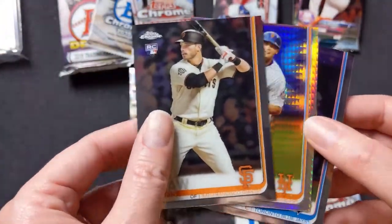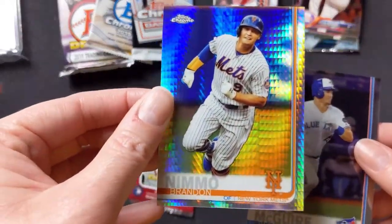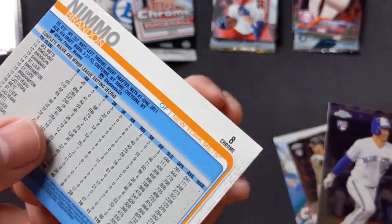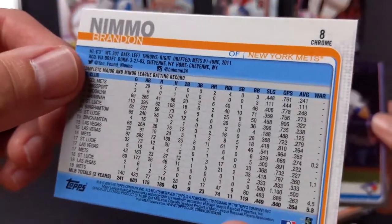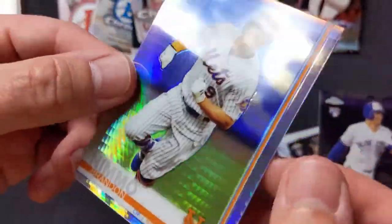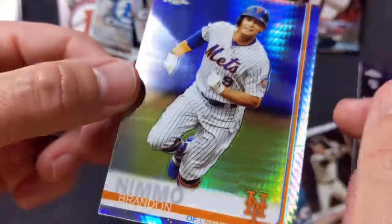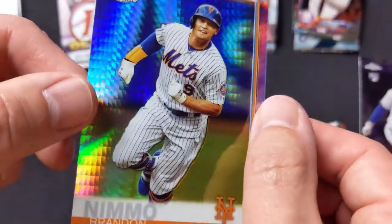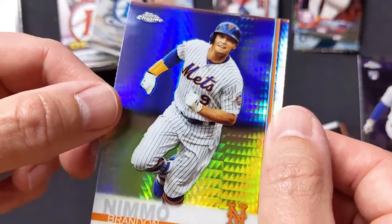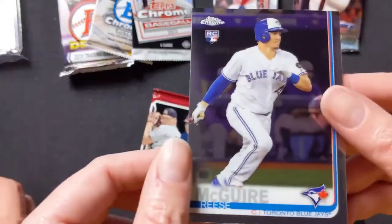Chris Shaw rookie card. Whoa! Brandon Nimmo. And some sort of refractor — yeah, because it's nice and shiny. Reminds me of the Gleyber Torres 101 we got. That's really neat looking. We'll put that to the side.